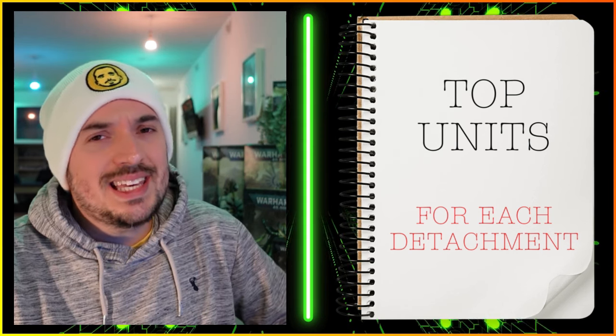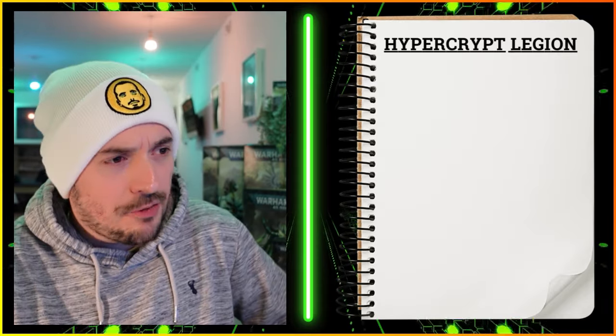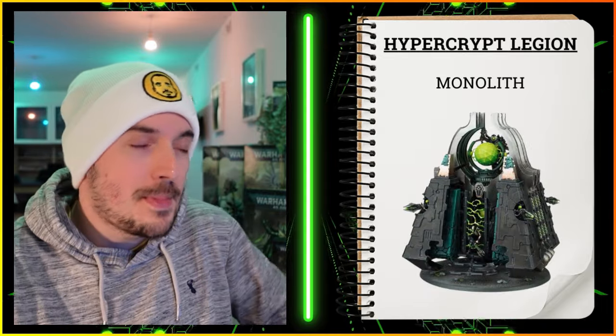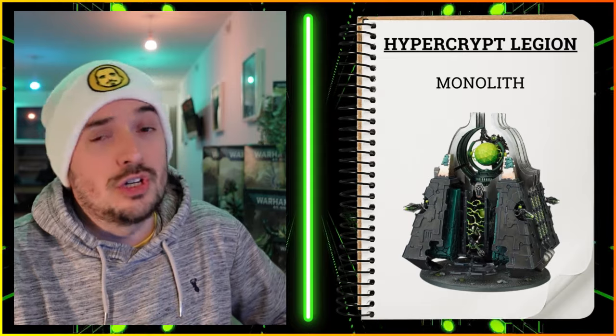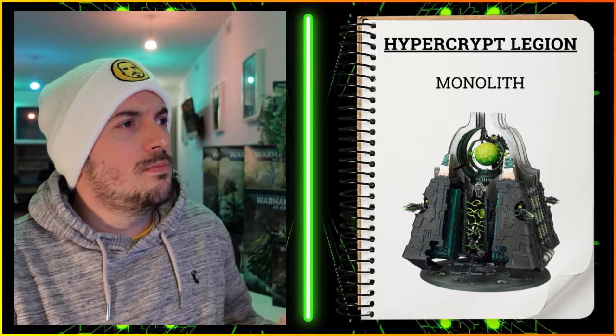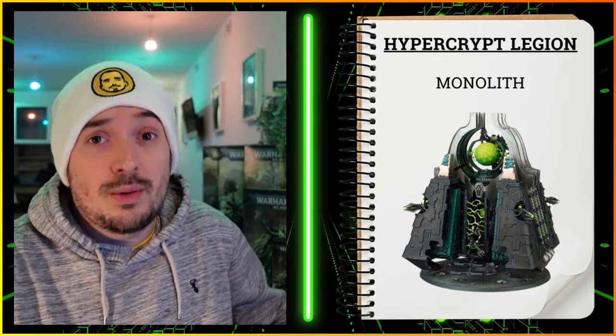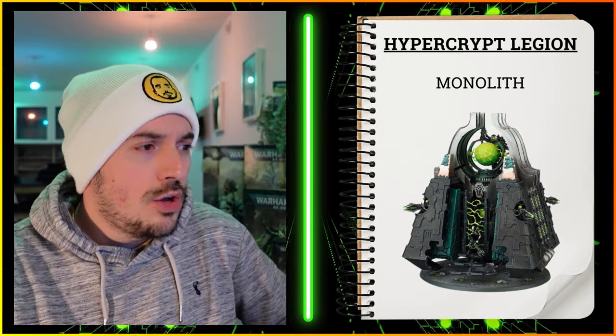We're going to go with the top units for each detachment. Kicking off with the Hypercrypt Legion — these are just my top picks, not in any particular order. The first pick is the Monolith. The Monolith has got a lot of different uses within this detachment. There are a lot of stratagems involved: you've got the Dimensional Corridor to basically charge from the Eternity Gate, and the Hyperphasic Recoil — if you lose a single model you can zap it back across the battlefield to where the Monolith is stationed.